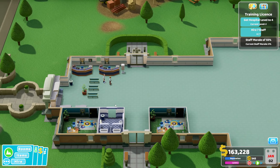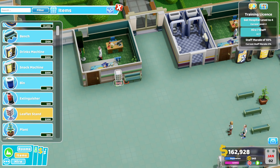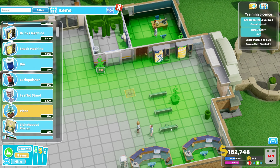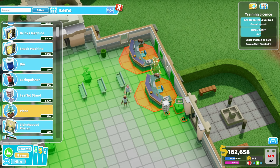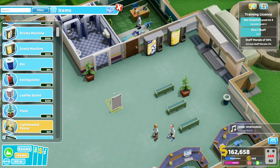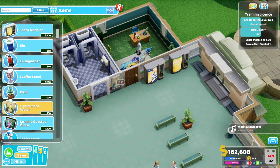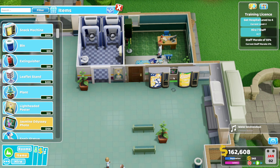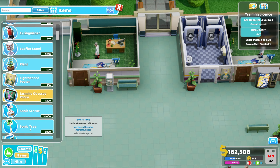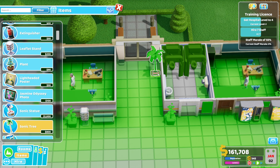Some waiting benches there, leaflet stand of course, another plant. Need a plant outside here — I think they should be able to get through the middle gap, we might have to move that. Some posters — everybody needs a poster or two. I fit one in here. The Sonic statue will have to wait but we can get a tree in here, and one here, just to make sure it all looks good.